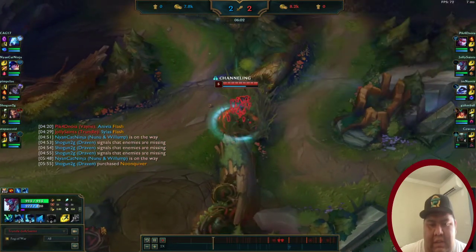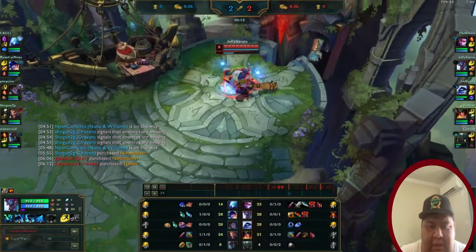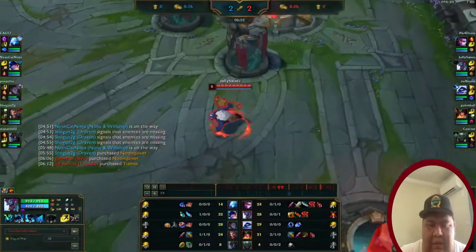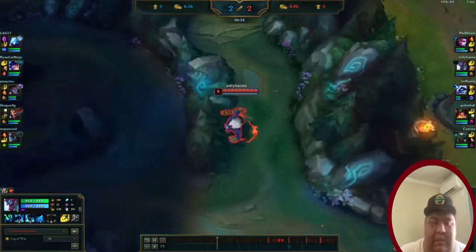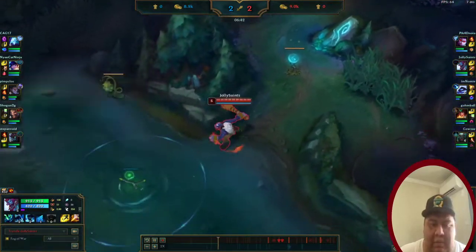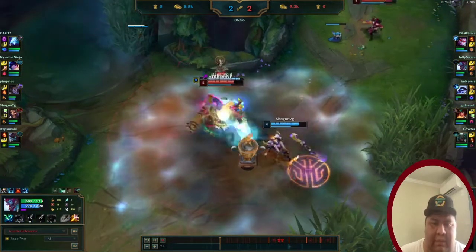Nunu was there this time so I just backed and picked up my Tiamat and another control ward. I got one for dragon in case we needed it, or to invade. I also wanted to invade one of the enemy jungle sites to ward it, because in the Elo not too many people ward those spots.